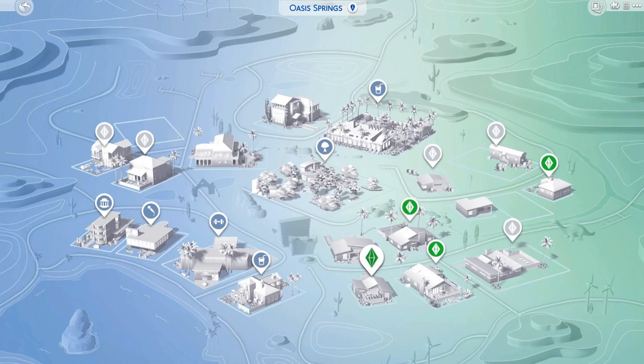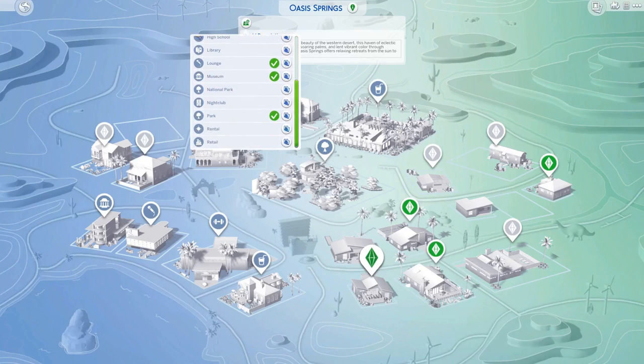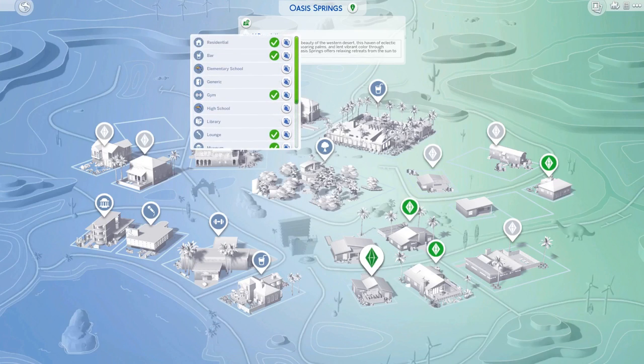So we're in the world map screen right now, so let's start off with the UI changes there. They added this 'view world info' button, and there's a world description — Oasis Springs and Willow Creek have their own descriptions by default, but Magnolia Promenade and Eucrest don't. You can also view lot types, which is an easy way to see which lot types you have in your current world and which you don't — and it even accommodates for mods like elementary school and high school, which is part of Zerbu's Go to School mod.